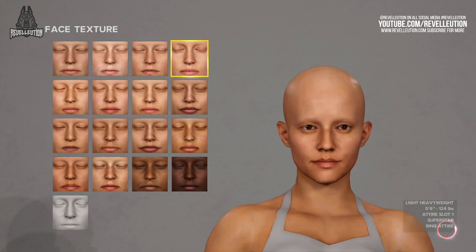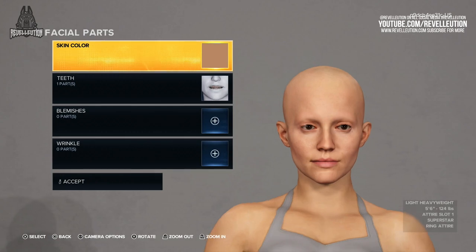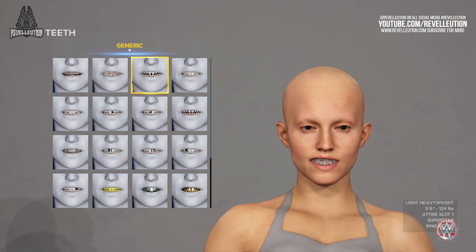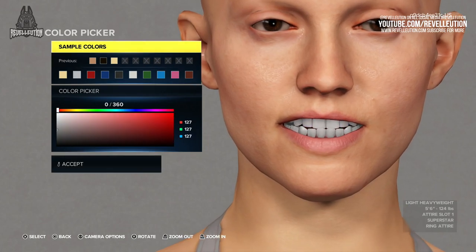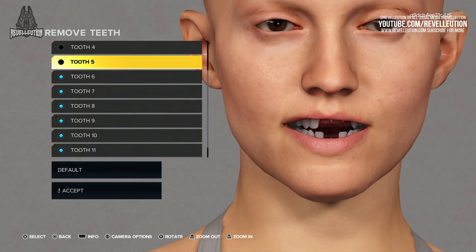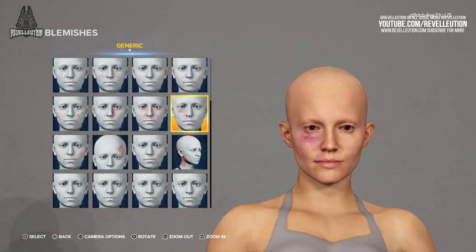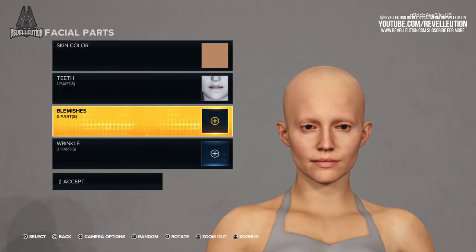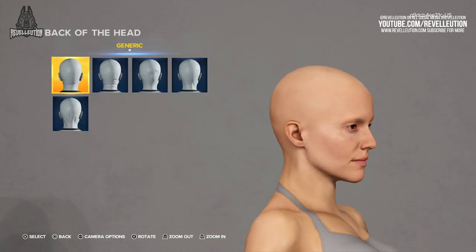Once you've applied your face textures and skin tone, you can then go on to facial parts, which include the option to change your skin colour, teeth, blemishes, and wrinkles. The teeth option comes with a variety of different teeth including the options to have missing teeth, gold teeth, as well as mouth guards. You can also modify the material and colour of your teeth and remove individual teeth should you see fit. The blemishes tab offers a variety of options including birthmarks, pigmentations, and more. When it comes to wrinkles, players have the option to apply them to the forehead, crow's feet, bags under the eyes, nasal labial fold, chin, and the back of the head.